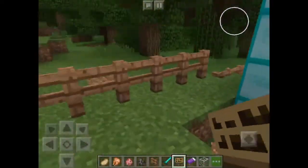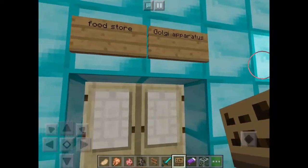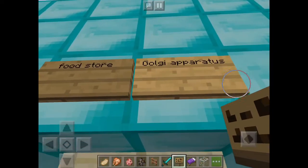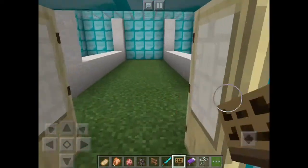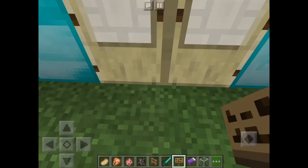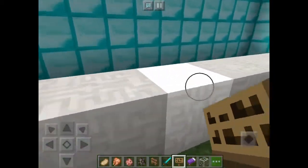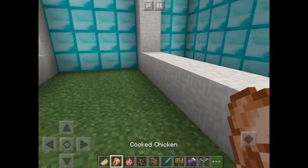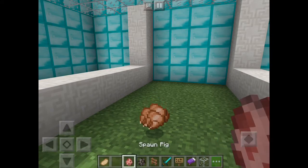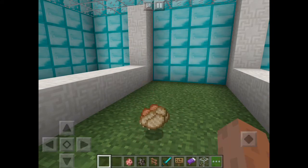Next up is the food store, or food court, whatever you want to call it, known as the Golgi apparatus. The Golgi apparatus acts to process and package proteins, so I did a store because stores have processed and packaged foods, like chicken — and chicken is a protein.